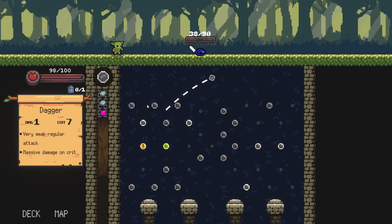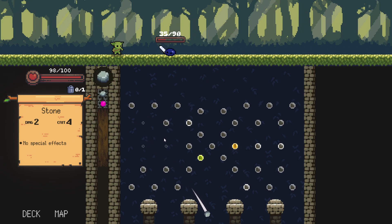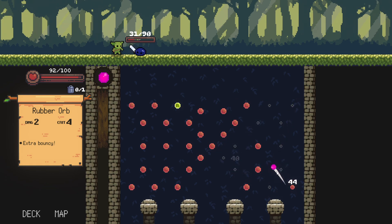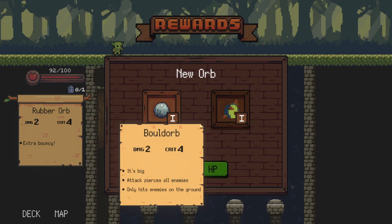Let's hit the crit if the pachinko allows us — which it doesn't. Let's go hit the reset, I think it's safer. I'm gonna get hit. At least I got the reset and the crit. This is going well. One more — okay, we won. Let's go with Bulldorb. It's big — attacks enemies, but only hits enemies on the ground. I prefer it over the Brumble.